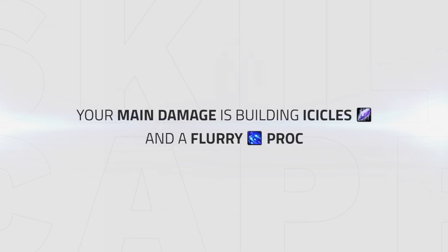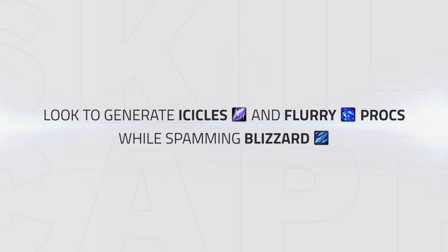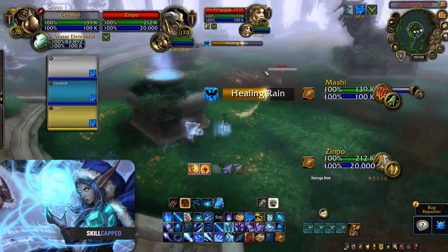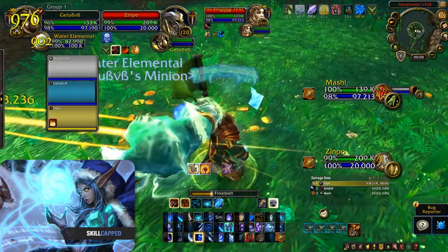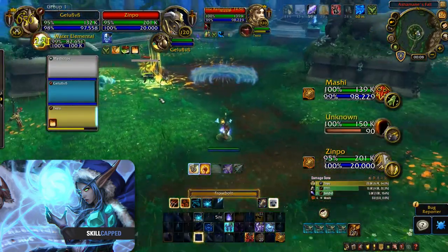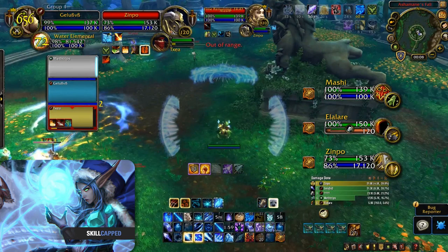Dealing damage as a Frost Mage is much similar to Legion. Your main damage is composed of building up Icicles and a Flurry proc and comboing these with Comet Storm, Ice Nova, Frozen Orb, and Frost Ice Lances to deal a large amount of instant damage. Outside of this, you should be looking to generate Icicles or Flurry procs and spam Blizzard on as many targets as possible to bring your Orb off cooldown as soon as possible. Your ideal opener is to generate as many Icicles or a Flurry proc as possible and set your Orb down when you have procs. After this, track your Encanter's Flow and Earthlink proc and time your Comet Storm and Ice Nova Shatter together for maximum damage.